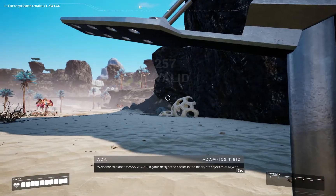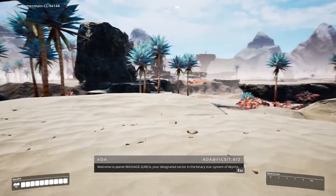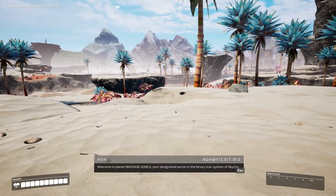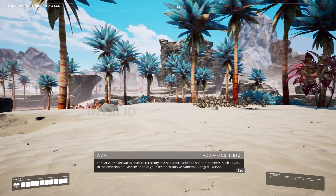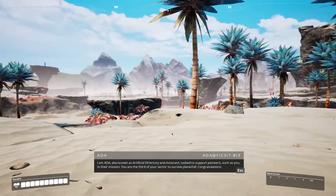Welcome to Planet Massage 2, ABB, your designated sector in the binary star system of Akija. I am Ada, also known as Artificial Directory and Assistant, tasked to support pioneers such as you in their mission.